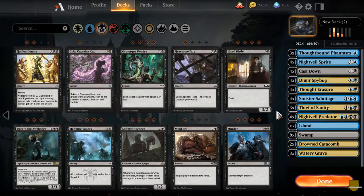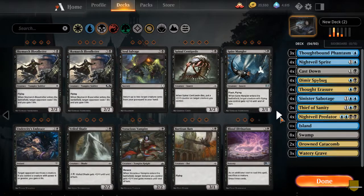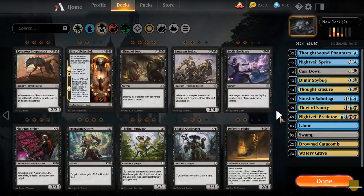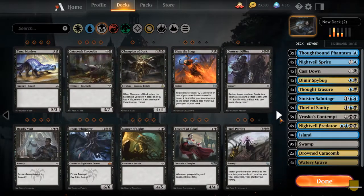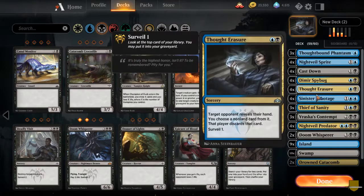I'm guessing Vraska's Contempt will definitely be in there. Let's keep trying — we want Vraska's Contempt when that comes up. I keep seeing her, I'm like, 'hmm, maybe that's what's up.' It's just two mana — at five mana, not really on curve. I think that's okay.